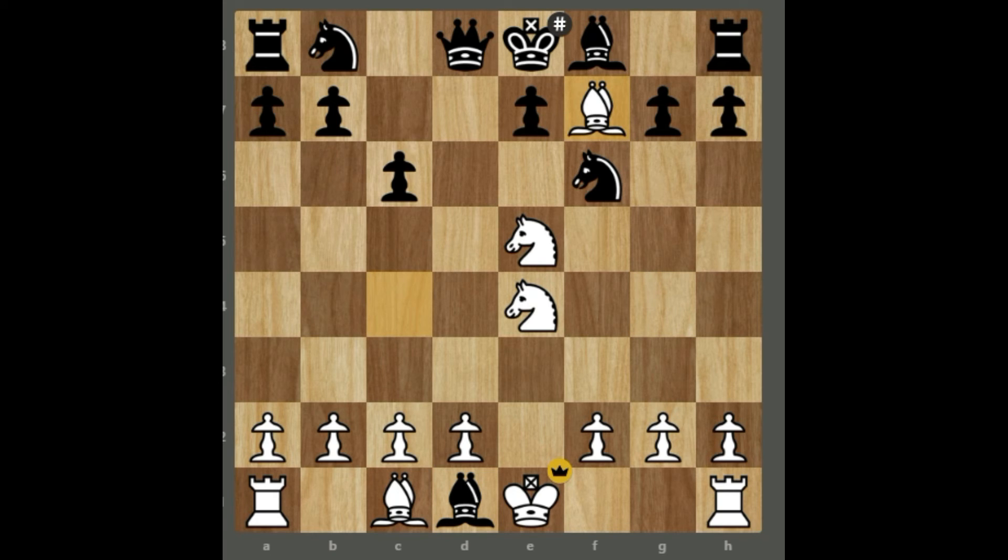Going back to this position, what happens if black chooses not to capture the queen? White simply plays Bh5, defending the f7 pawn. In this case, white simply captures the bishop, and after Nxh5, Bxf7 is checkmate.